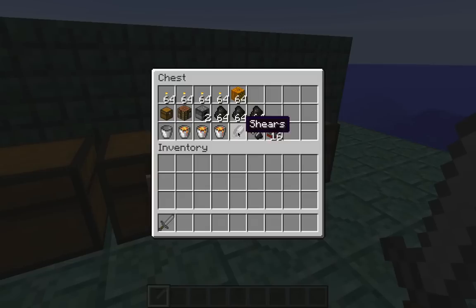A pair of shears to remove the leaf blocks after I place them. And a quarter stack of TNT — for fishing, I suppose it would be called. This is going to be my primary weapon against the elder guardians. TNT is a fantastic weapon when underwater because it does area damage to entities without destroying any of the surrounding structure.